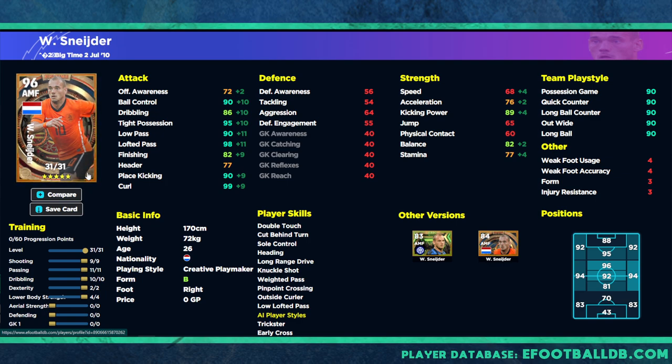We know what we're going to be doing here with Schneider — getting on the ball as much as possible with excellent passing and dribbling, and not focusing too much on pace. Looking at these stats: we've put 9 into shooting, bringing curl up to 99 and free kicks up to 90. We put 11 into passing giving 90 low pass and 98 lofted pass. Dribbling is 10, giving 90 ball control, 86 dribbling, and 95 tight possession. We round it off with dexterity and lower body to give a small boost to explode away with the ball.